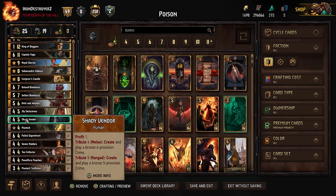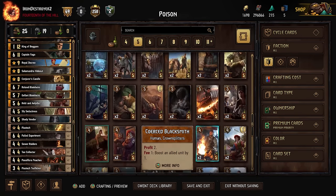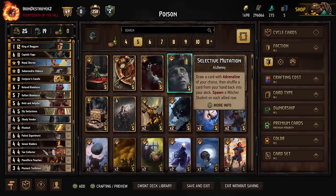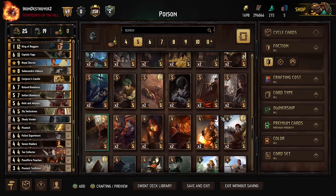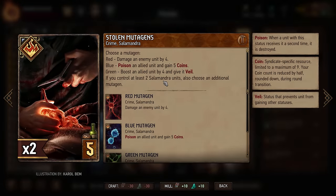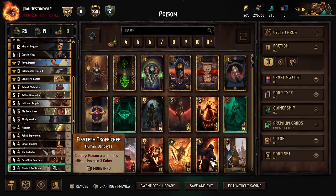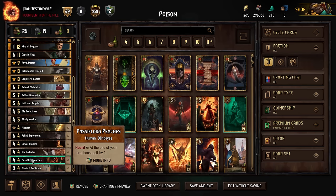You could play the second vendor instead of Hiviter and Alidia — that's possible. You could play something like Stolen Mutagens and cut her to fit a second vendor if you wanted to. Then we've got some poison stuff: two Fisticuffs, two Experiments, two Traffickers — just more poisoning. Then we have two Raiders for thinning, Tax Collectors, and the Peaches like we said. So that's the deck.